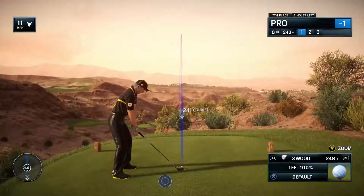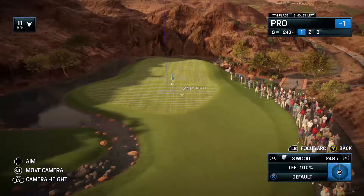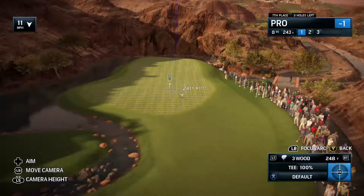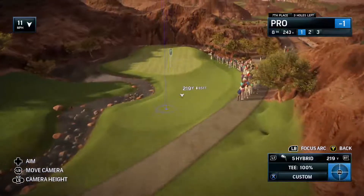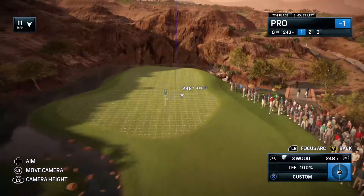The par 3 8th really is Wolf Creek in a nutshell. It's hard, and it's really pretty. And it's really long too — just under 250 yards off that back tee. Slight bit of elevation, but you can see from the tee where you don't want to go. But if you're a little tender of heart, aim for the right side and avoid all that water down the left.